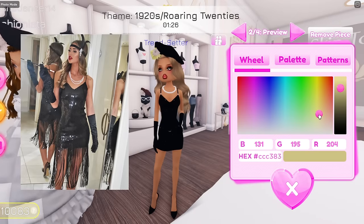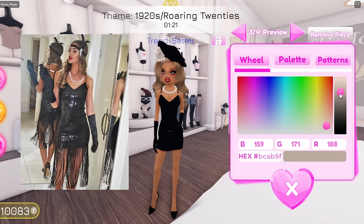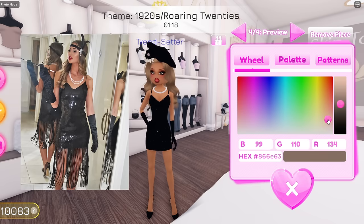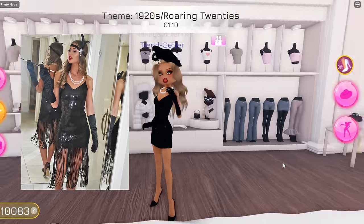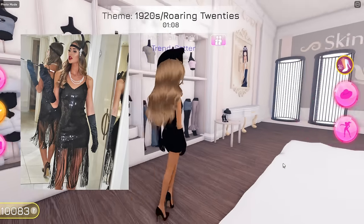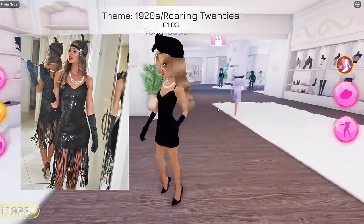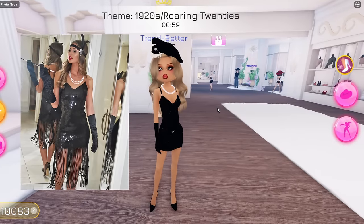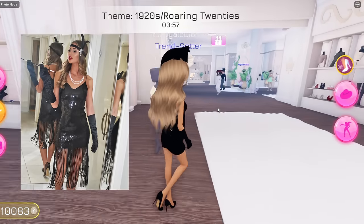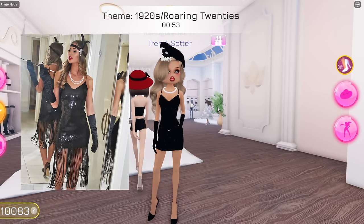Do you guys think I should do that? Maybe we could just have the flower in white, and then the second color is going to be in black, and then the color in the middle is going to be white or maybe gray. Okay, this isn't that bad. We're just going to keep this little beret on because they don't have the little feather thing she has on her head in the game, so we just have to improvise. She also has a little wand in her hand, but I don't think they have that either, so we're not going to have that. I think I'm pretty much done with this outfit.